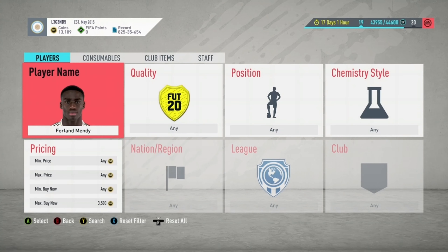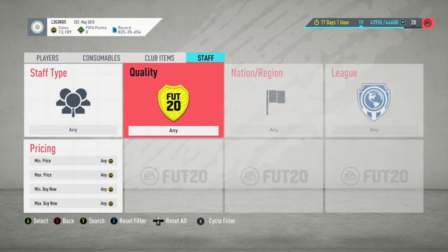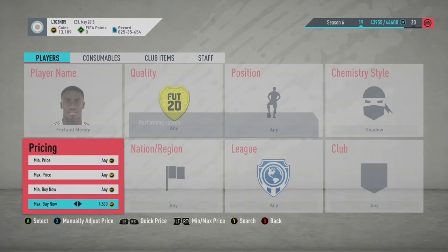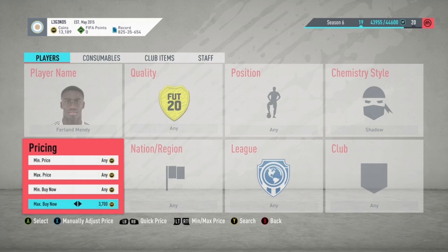Because Mendy is a defender, you want to put a defensive chem style on him, so you're going to look for the Shadow chemistry style. Mendy with the Shadow chemistry style on him is around 4.5k on the market. That's a bit more than his normal 3.5k to 3.3k price. So you want to try sniping Mendy for like 4k — about 500 coins over the normal price — and then list him at 1k higher, around 4.4k to 4.5k on the market.